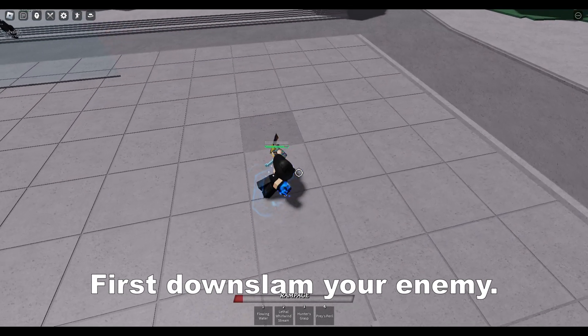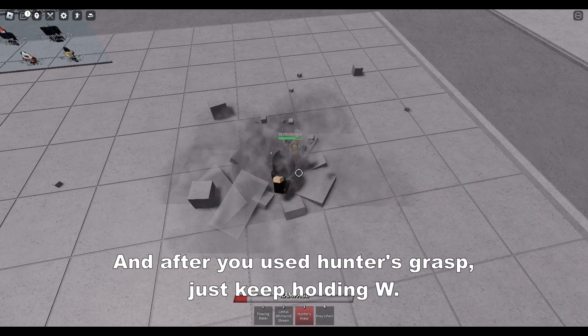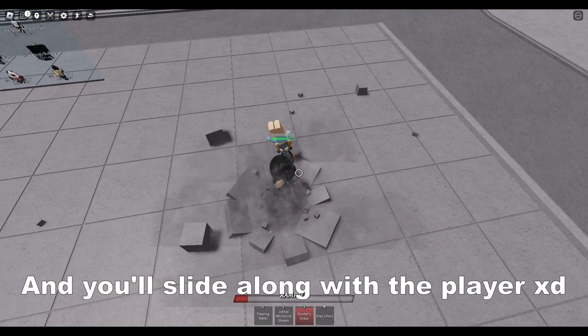First, down slam your enemy. And after you used Hunter's Grasp, just keep holding W, and you'll slide along with the player.